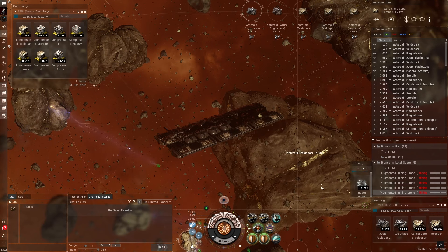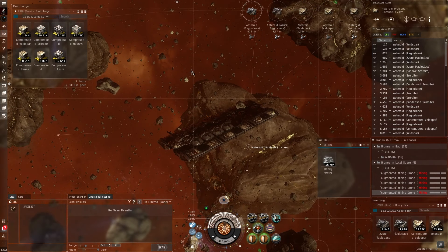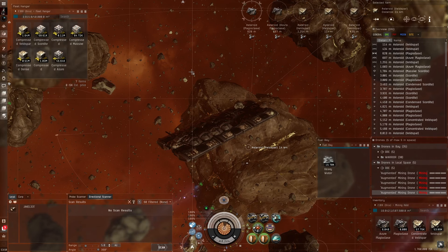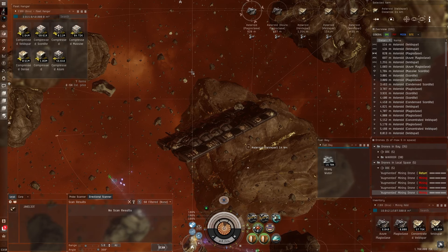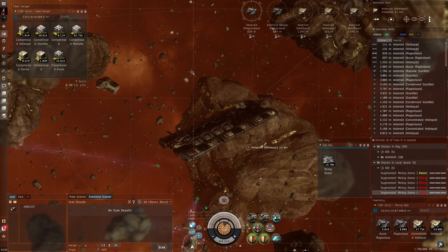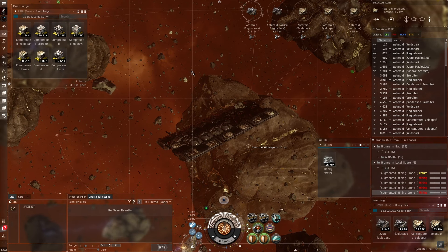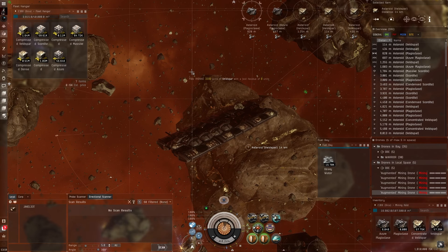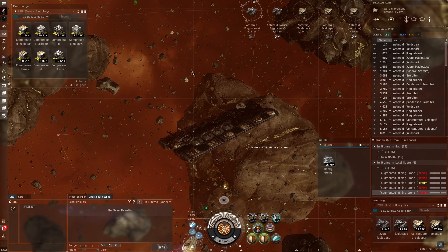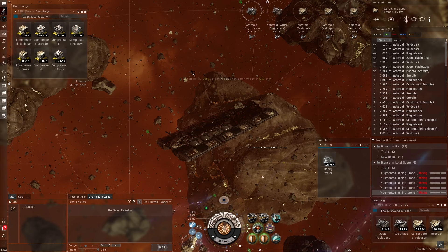The Orca now has its own fuel bay for heavy water to power the siege module, which I really enjoy. Back when I was Orca mining a few years ago my biggest goal was to get a Rorqual, do excavator siege drone mining with high yield — but there's not really an environment where you can do that effectively anymore. Now you can kind of do that in high sec with the Orca's own siege module. I used to kill an entire belt or a belt and a half and then have to go dock and empty.